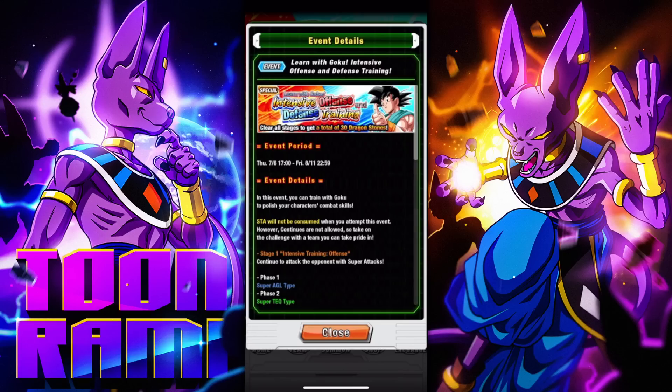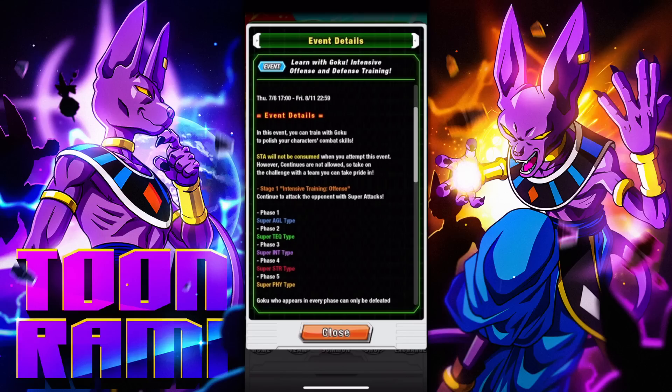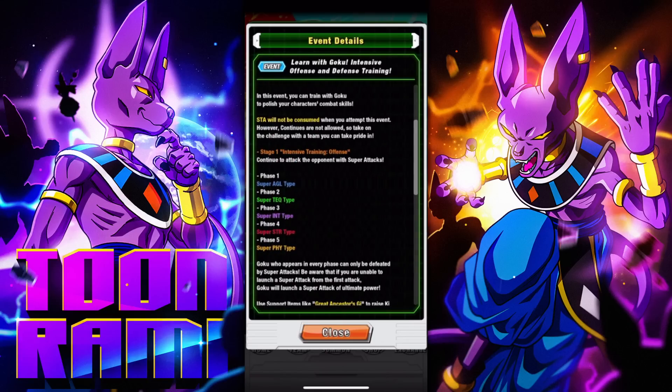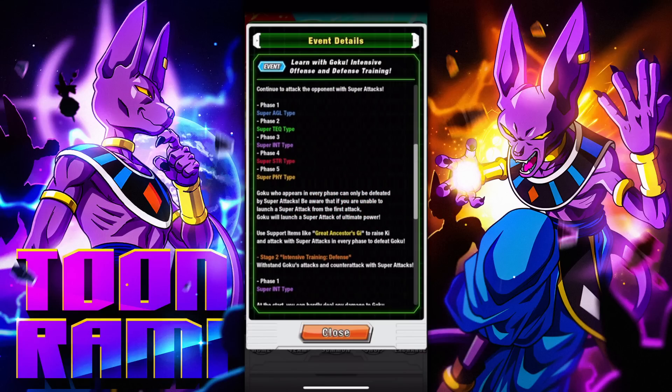I actually don't know the level of difficulty this is going to be. I'm going to start off with like a 200% slash 170-ish team. Phase 1 is where you have to display your offensive prowess — continue to attack the opponent with super attacks. Goku, who appears in every phase, can only be defeated by super attacks. Be aware that if you are unable to launch a super attack from the first attack, Goku will launch a super attack with ultimate power. I think that means if you don't super, you're dead.